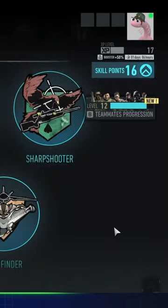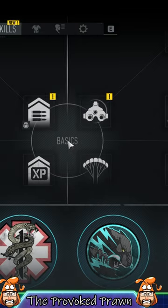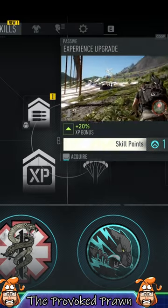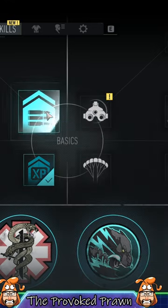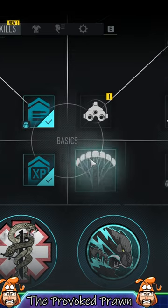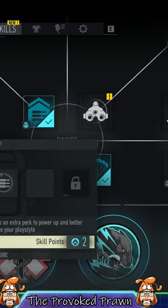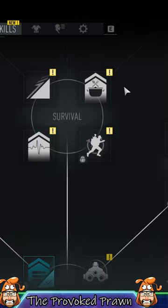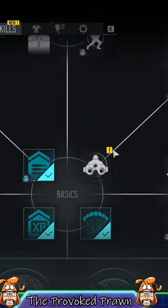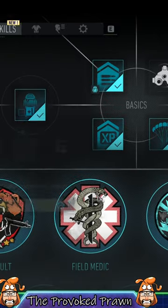Thing is, it's actually ridiculously easy to spend the skill points. Basically just scroll up past where you can see the various different classes. If you use your WASD keys on keyboard, you can just push upwards with W and suddenly you're in that area. You can do this with your mouse as well, but it's not obvious because those classes fill up the whole screen on the skill points area. Scroll up into the skills and then spend your points up there.